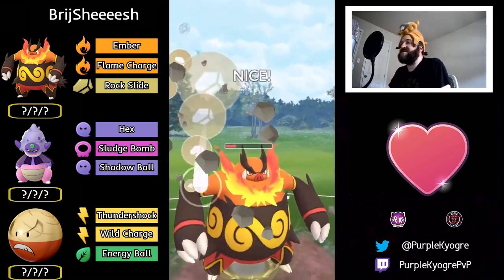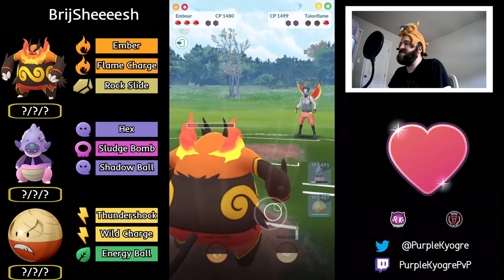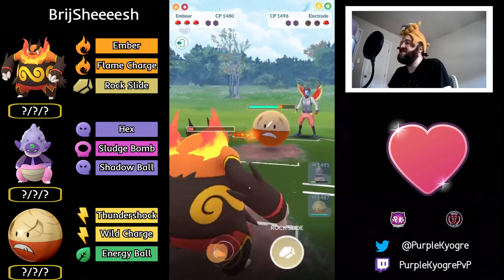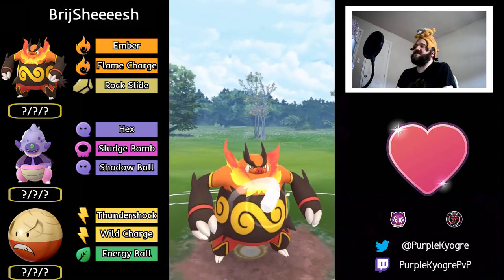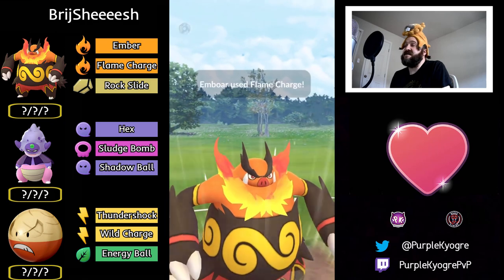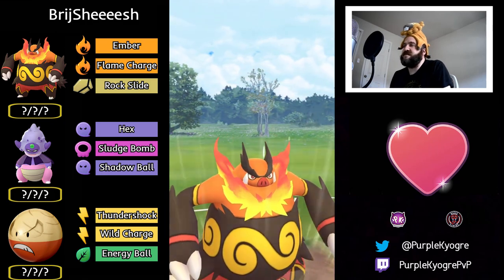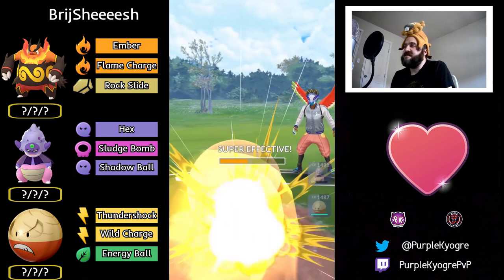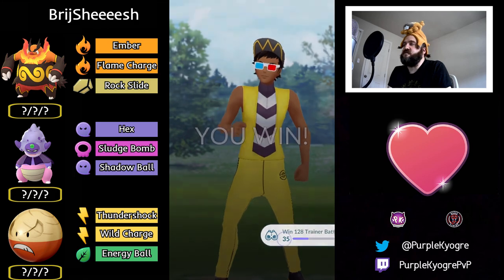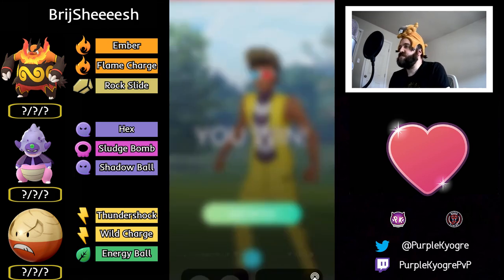Rock Slide 100% KOs — double super effective damage, love to see it. In the back is Hisuian Electrode — trying to get to Flame Charge, able to get to it. Emboar will just pick up the knockout, and it's a great game. Looks like there's some lag — opponent may have disconnected. Either way, great game to both trainers, very well played all around.